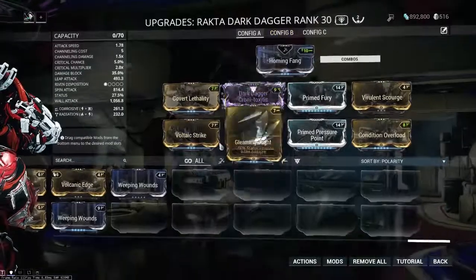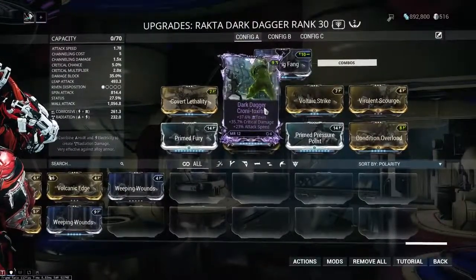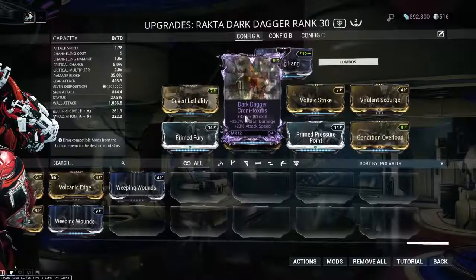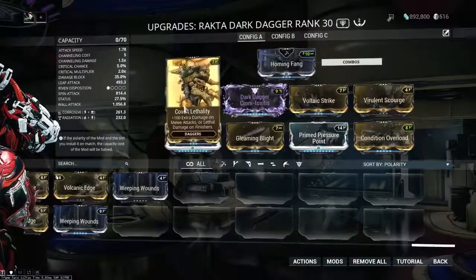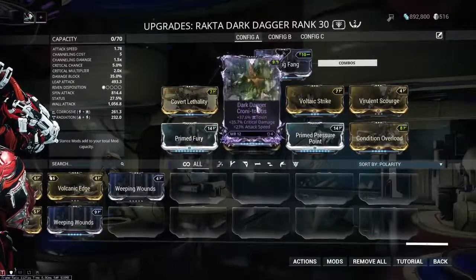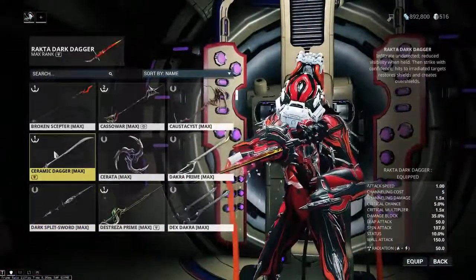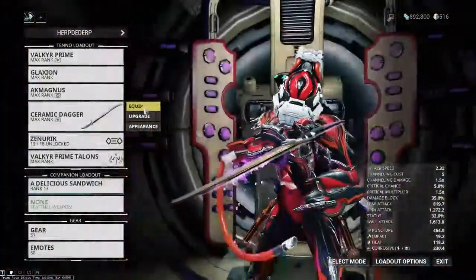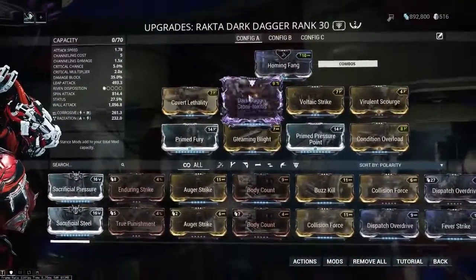I'm running Corrosive damage with some additional Toxin from the Riven. The disposition is pretty terrible, but what I wanted to roll was a Riven with bonus damage and most importantly attack speed, because the number one thing to understand for daggers is that you should be using them primarily for finishers. With Covert Lethality, finisher animation speed scales somewhat with attack speed, so you want to stack as much attack speed as possible. As an example, my Ceramic Dagger has a 2.30 attack speed because of a Riven, but regardless the Rakta Dark Dagger is still by far the strongest dagger in the game.